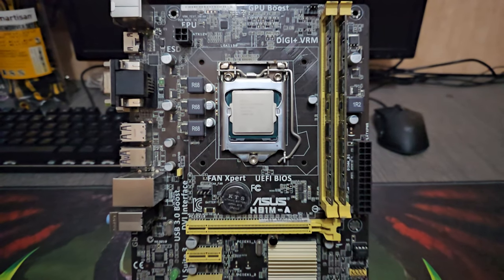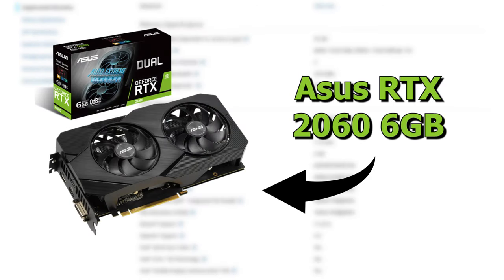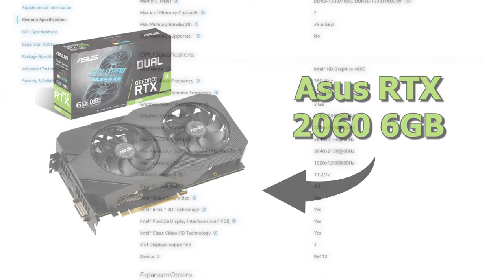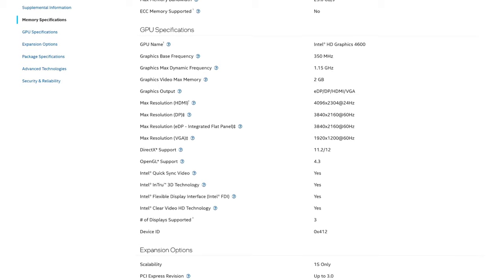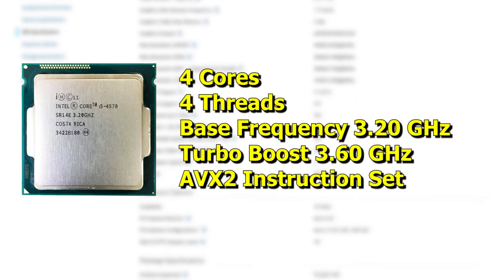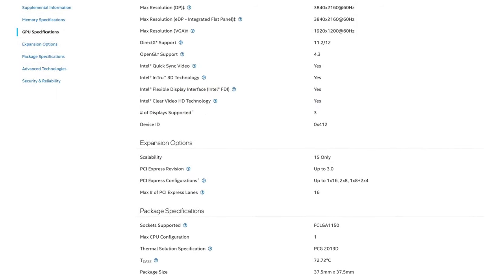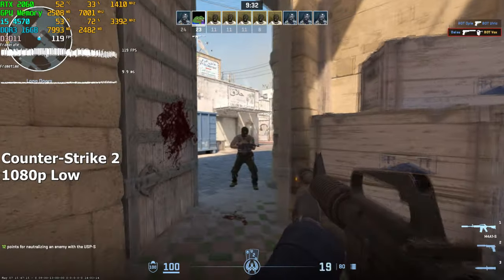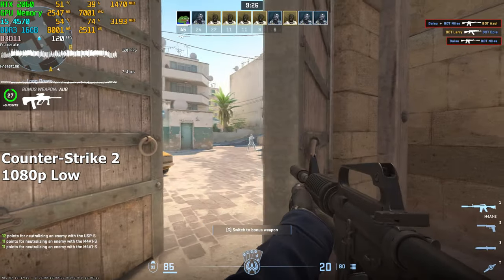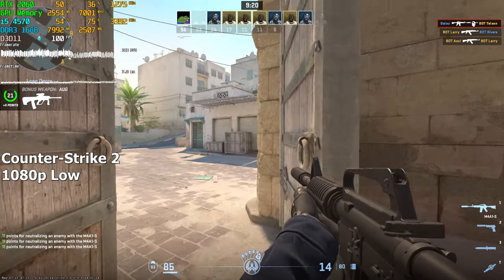Why don't we head to the benchmarks and see what this CPU is capable of? To test the performance of this CPU, I'll be using an RTX 2060 to make sure we don't get bottlenecked by the graphics card and see the full potential of our CPU. I'll be skipping games with low requirements because this i5 isn't that weak and will run a lot of games without any problems. We're trying to figure out whether or not it can run modern popular games. I'll be keeping the graphics low throughout our tests to stress the CPU rather than the GPU.